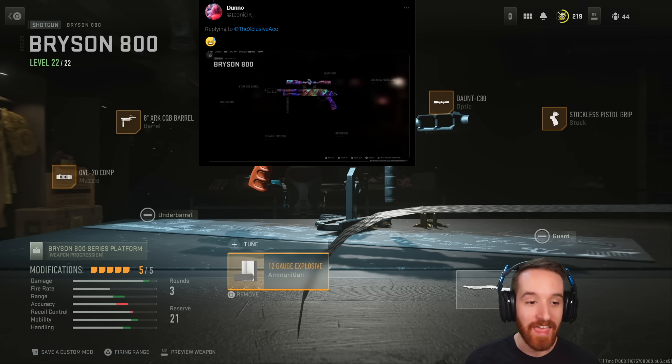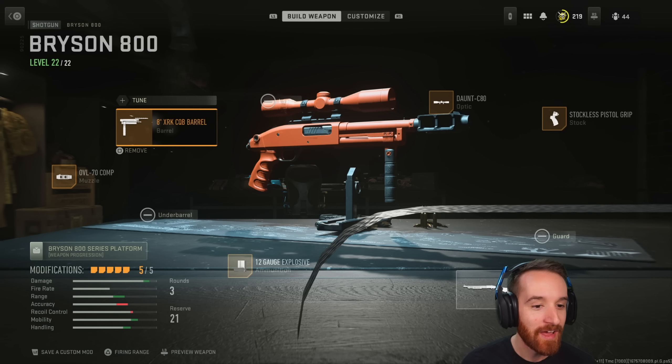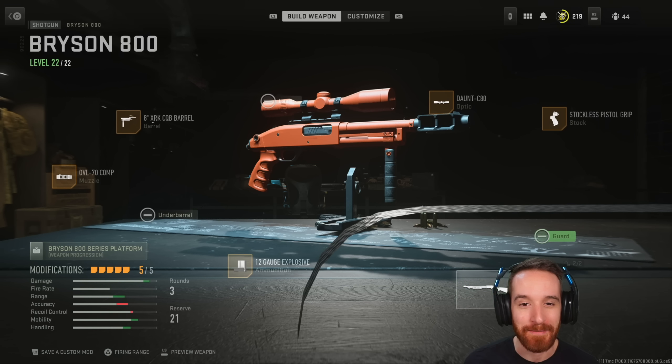Today I got the first one from Twitter, from IconicIK, and we're using the explosive slug Bryson 800 with a sniper scope, 8 inch XRK CQB barrel, the OVL 70 comp, and the stockless pistol grip. A little bit of an interesting setup here — let's hop into a game and see how we do.